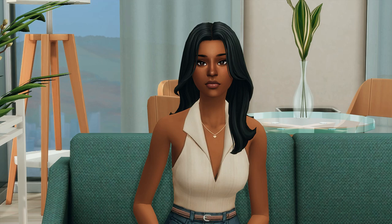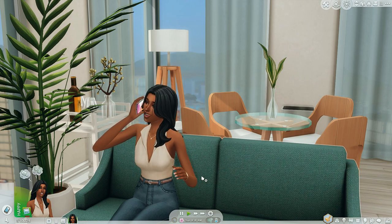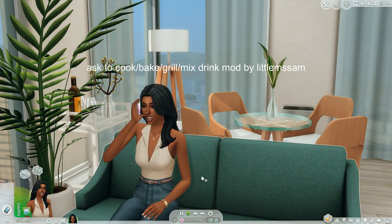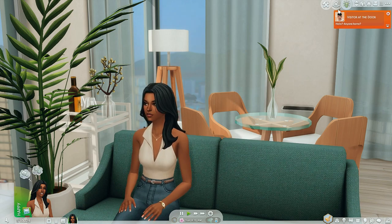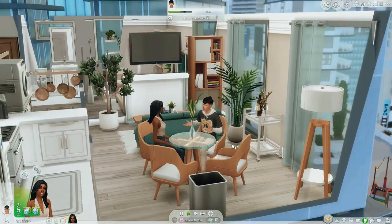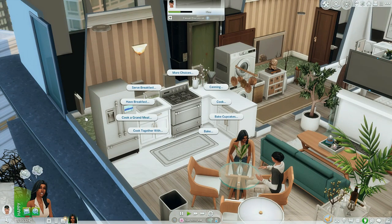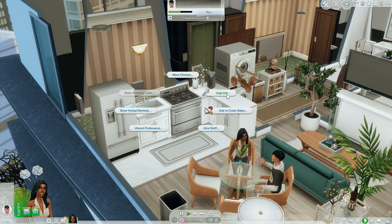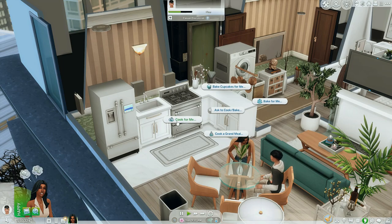The first mod I'm going to show you is the Ask Cook and Bake Grill mod by Little Miss Sam. We'll need another sim to come over, so Chastity has called over her good friend Romeo to help demonstrate this mod. What you'll need to do is click on a stove or a fridge and look for the 'Ask to Cook/Bake' option — click on it and there are a lot of options to choose from.